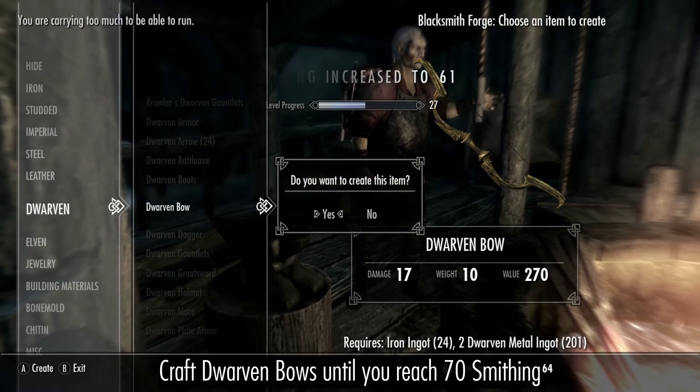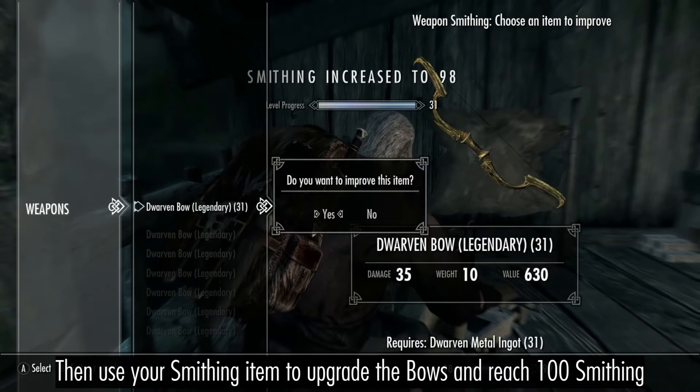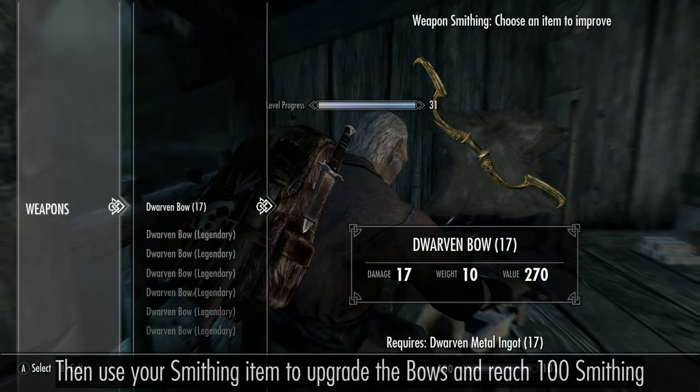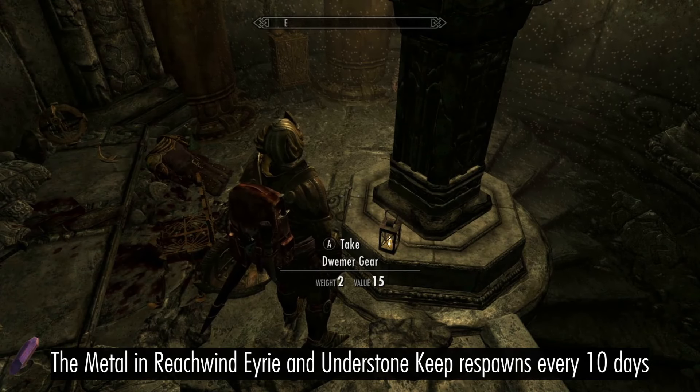Craft dwarven bows until you reach 70 smithing, then use your smithing item to upgrade the bows and reach 100 smithing. If you need more Dwemer metal, Reach Wind Eyrie and Understone Keep respawn every 10 days.